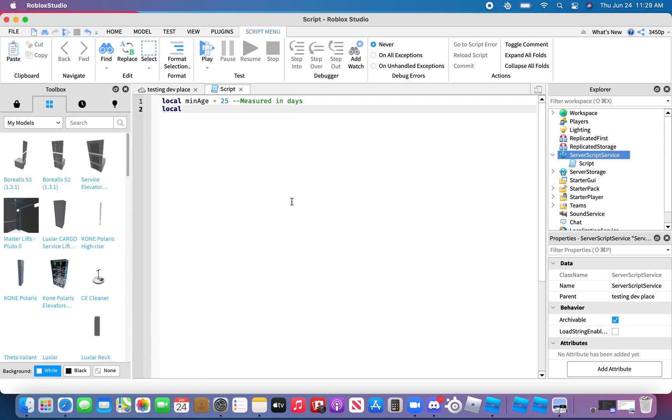Type in `local kickReason =`, and you can insert the kick message into that variable. For example: "Your account age must be 25 days or older to join." I keep making spelling errors, so just type it carefully.